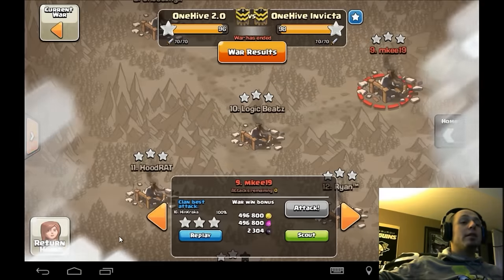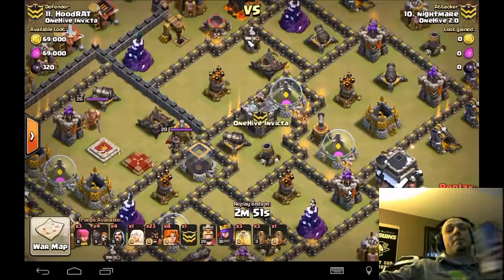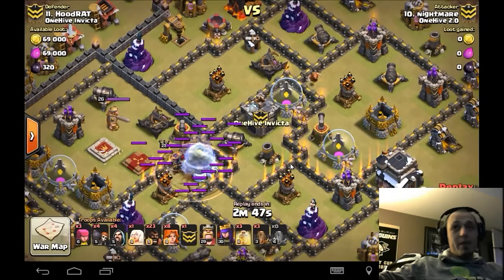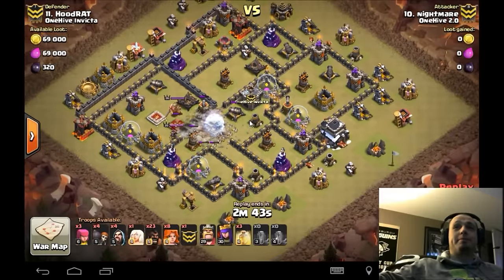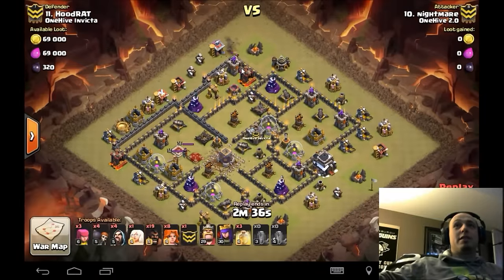Next up — 11 Hoodie's base gets taken down by Nightmare. And yes, if you've never had a Tim Hortons coffee you don't know coffee — it's addicting. Nightmare opens up a big section of the base with earthquakes, then sends in a few hogs to get the lure going.